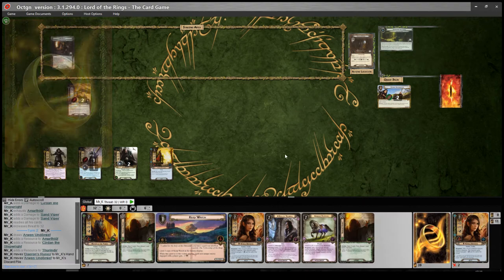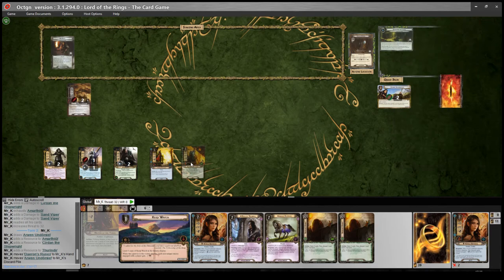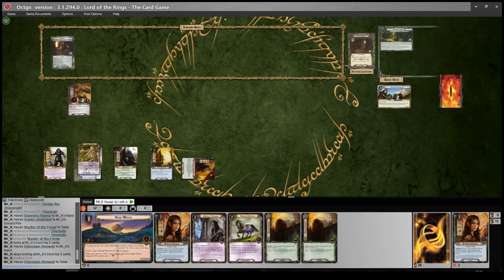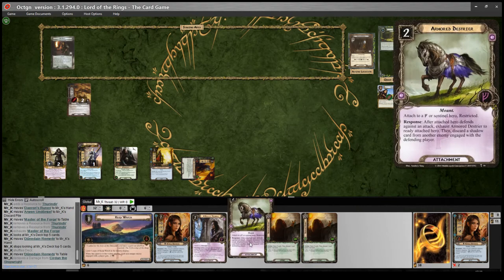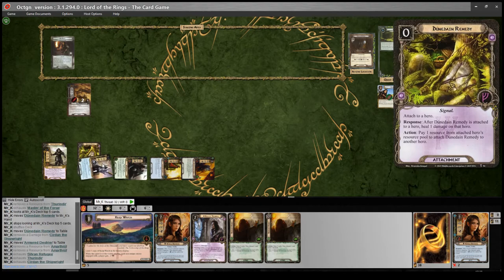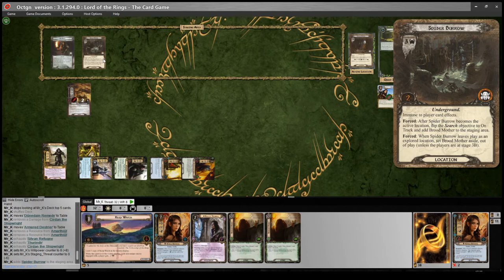Draw two. I'll discard Arwen since she's already in my hand. Having multiple cards is good because once we start drawing dead cards with Kurdan we can filter them with Daeron's Runes. I'm going to use Master of the Forge and look at the top five — we can find a Dunedain Remedy. We'll play that onto Kurdan. I'd like to find Light of Valinor as well but we'll play Arwen next turn. We could do Keep Watch, but I think I'd rather play the Armored Destroyer onto Amarthiúl so he can defend twice if necessary. So we'll quest for eight again — up against nothing currently — and reveal one card: Spider Burrow, three threat.